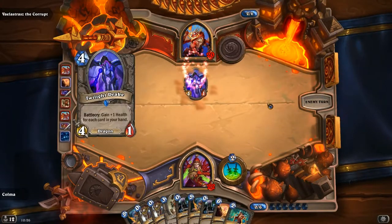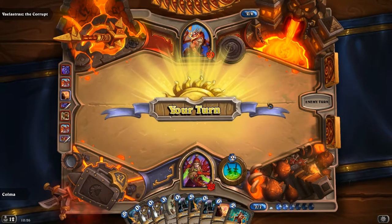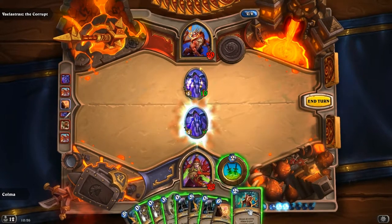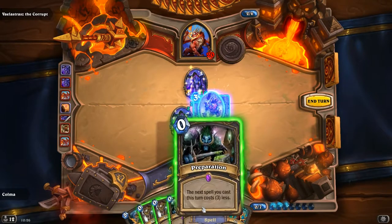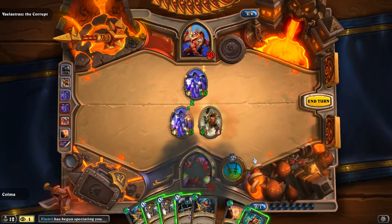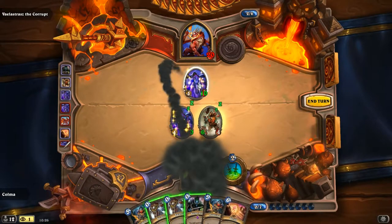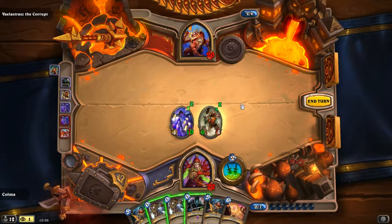Looks like we're gonna burn a card here as well. No — we're good, I think. Yes. Twilight Drake — yes. Sap. Let's see: if we do that and then we prep, and then we Sap. End turn.